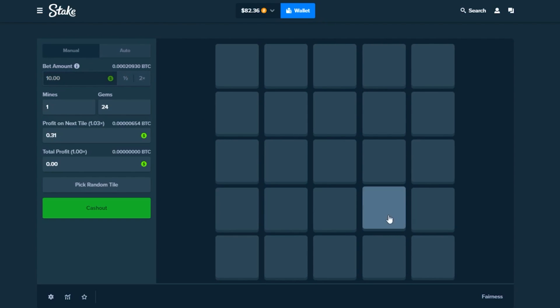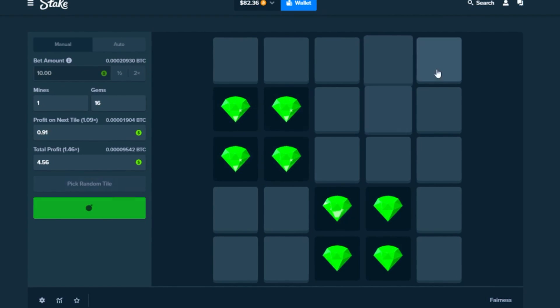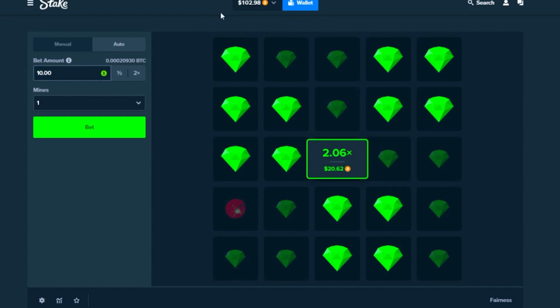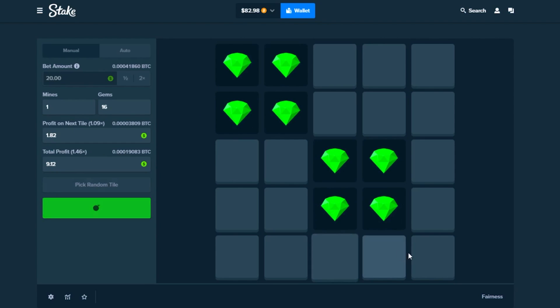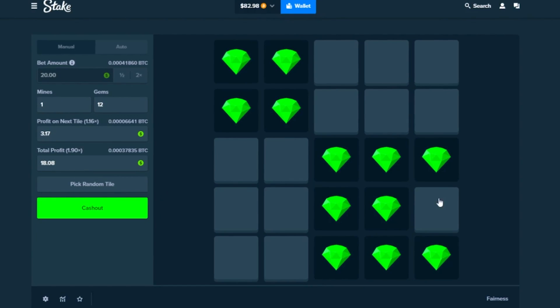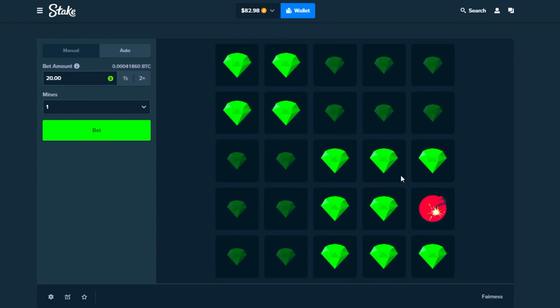Throwing it back down to $10, let's try and get a quick win. One, two, three, four — one, two, three, four — one, two, three, four — and cash out. We're at $102. Switching to $20 — going one, two, three, four, then one, two, three, four, then one, two, three — two clicks away, then one and... you cannot make this up, every time we're one away from hitting that $20.